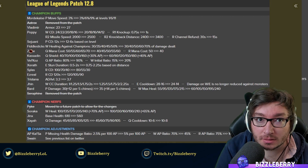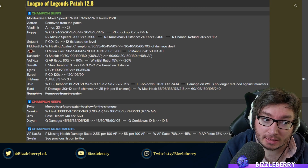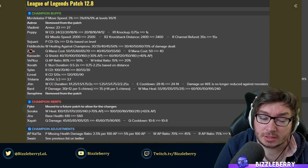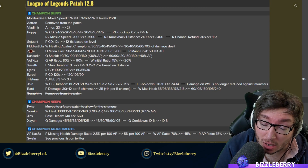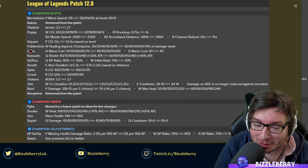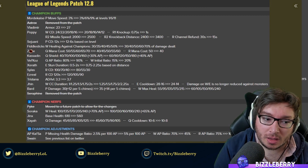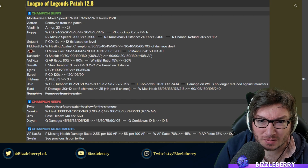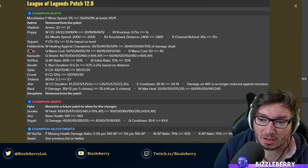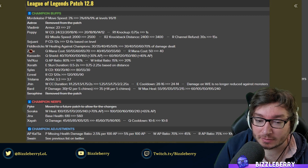If you're anywhere from unranked up to around plat 2, this tier list should be pretty effective at giving you good advice on what to play. The reason it's targeted towards that is because that's where the majority of you are — except for obviously the one or two challengers in the comments. Also in high elo you have a lot more one-tricks playing off-meta stuff, and the meta in super high elo is generally a little bit more tank focused.